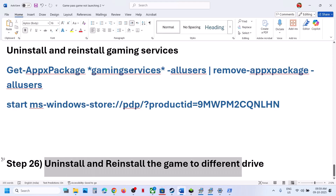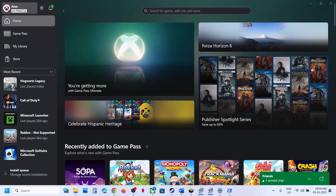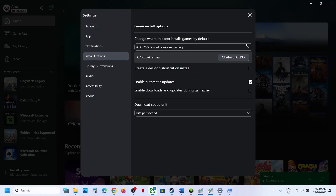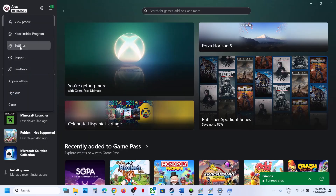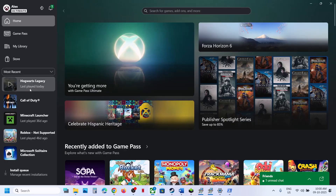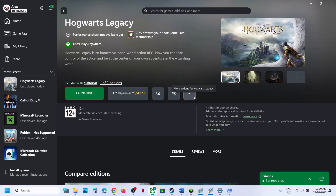If nothing is working, uninstall and reinstall the game to a different drive. Open the Xbox app, click the profile icon, go to Settings, then Install Options. Uninstall the game, then select a different drive and reinstall. If the game is on C drive, try installing to D or E drive, or vice versa. One of the steps shown in this video should help you launch the game successfully. Thank you for watching — please like and subscribe.